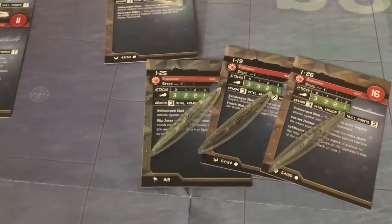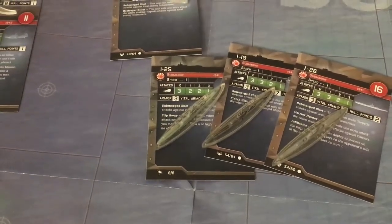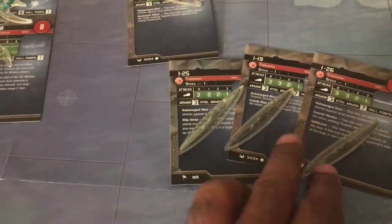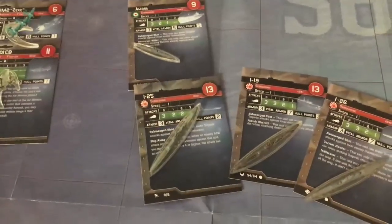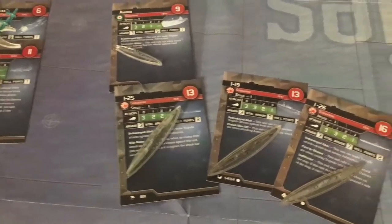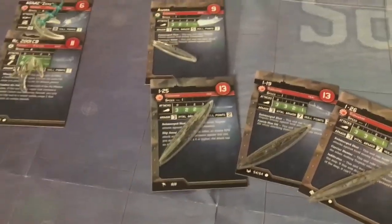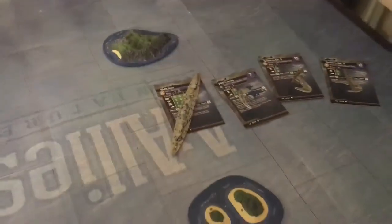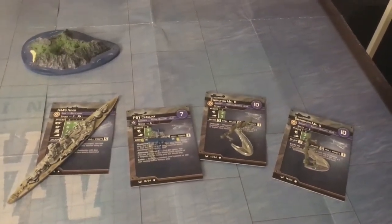A few of the Japanese subs have special characteristics, like 'Finish Them Off' which gives them an extra die when the sub is wounded. There's another one called 'Long Shot' that allows them to roll extra dice. In general, the Japanese just have better subs at this point in the war than the British, and that is going to make it very difficult for the Hood.